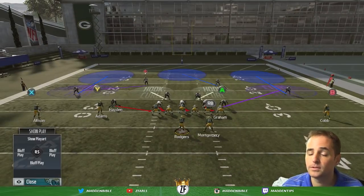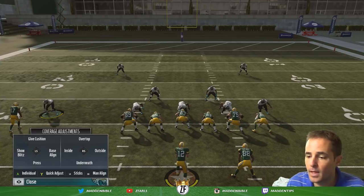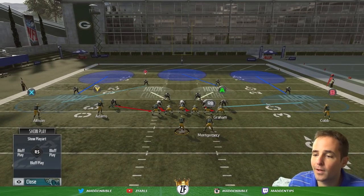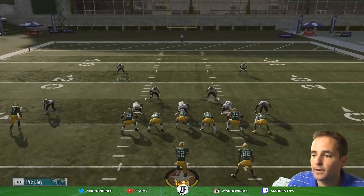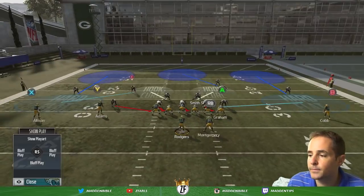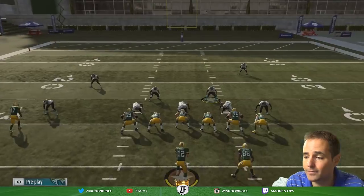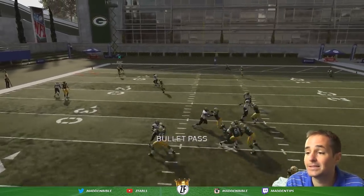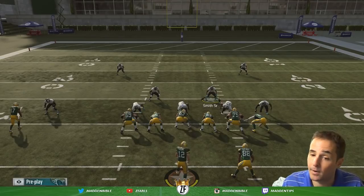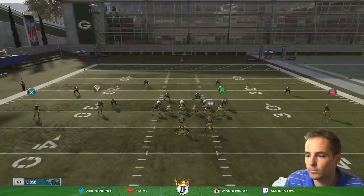Some things I like to do to prevent that: I press Y, which is the coverage menu, then flick down on the right stick to play underneath coverage. Like on third and two, all I do is call underneath coverage. Because if I think they're going to throw to the flat, I want this guy to no longer be in a purple zone and drift — I want him in a hard flat and playing underneath, where if they throw to X I'm going to pick it off, not just tackle him short.